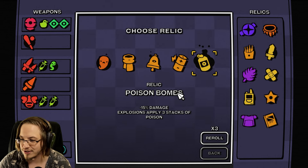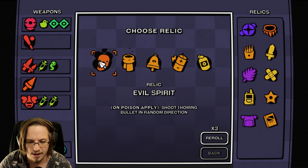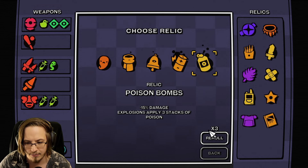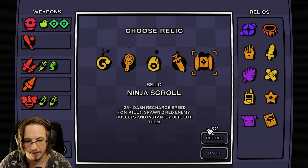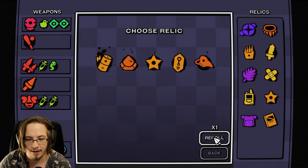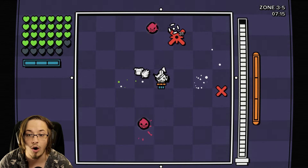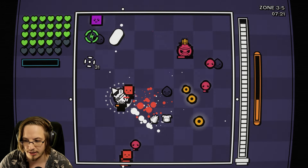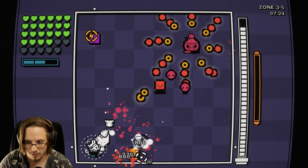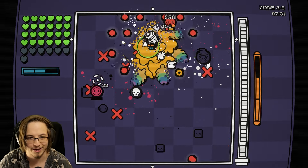Someone's considering getting the game but wondering about screen shake - will look for that option afterwards. The game is like Brotato plus Tiny Rogues, and they literally updated it to be a little bit more similar to Brotato. Give me more growth hormones - for each empty health point more haste and movement speed. That was a relic - didn't know it was a relic. Each empty health point more haste movement speed.